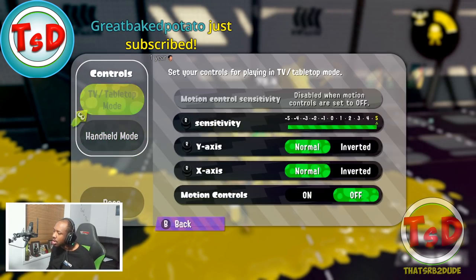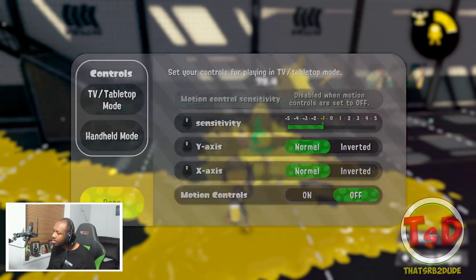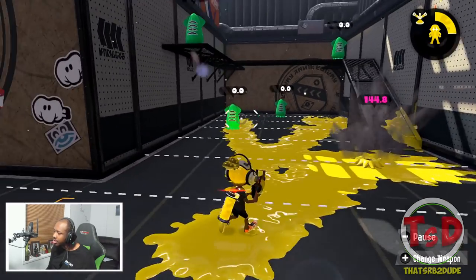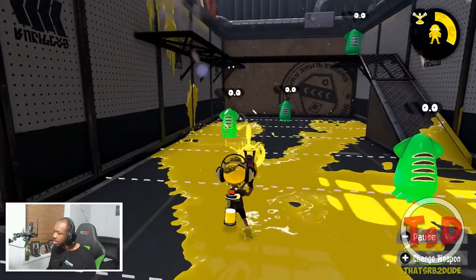Well, what if you just slow your sensitivity down? Because it's obviously at plus five. Alright, let me slow it down to something reasonable — let's just put it to default. I can aim better with this. Yes, sure. Even still, there's a little bit more adjustment.